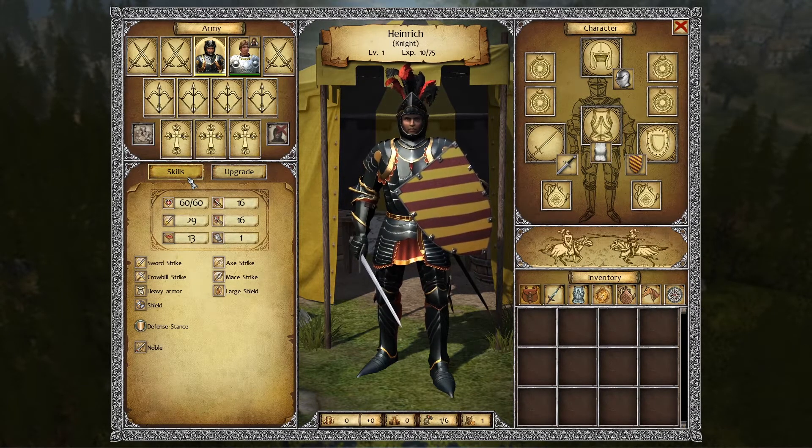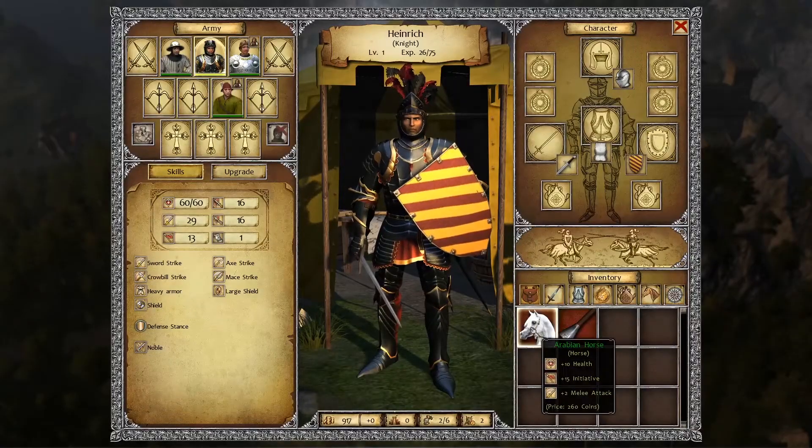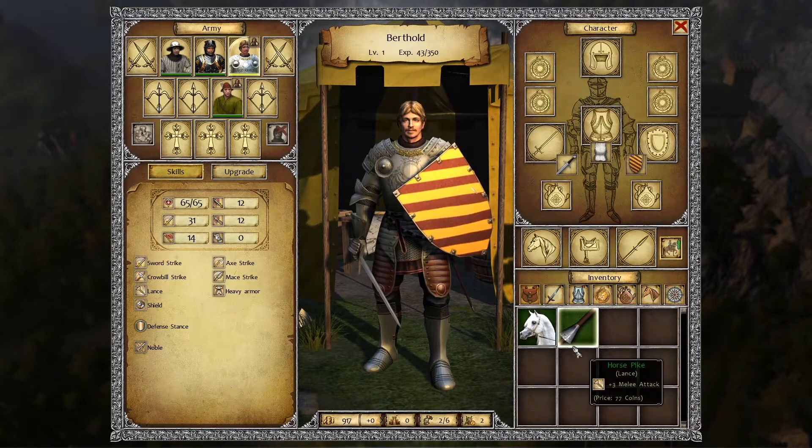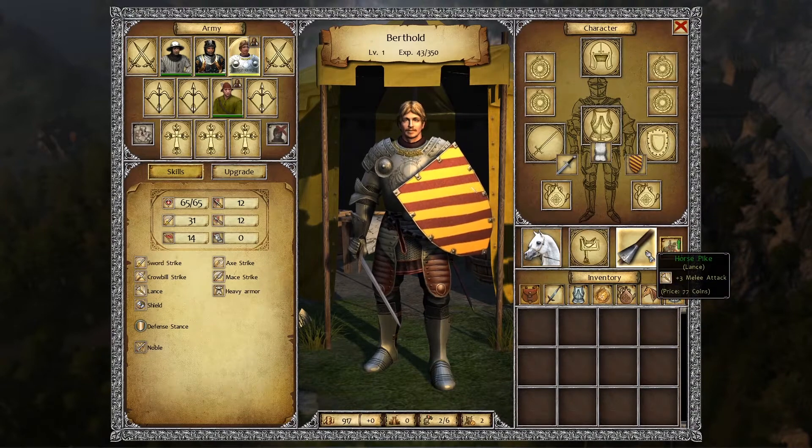Characters also have a level and experience. When you receive enough experience, you are able to upgrade yourself. For heroes, this means you have a skill tree. These skill trees may grant benefits as well as additional abilities as you advance along their path, and are genuinely dependent on the class of the character in question. Units, by contrast, generally advance through unit types, which advances their skills and gives them more options in combat. Some units may have different upgrade paths that allow you to turn them into completely different types of units.